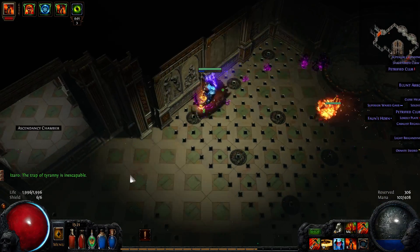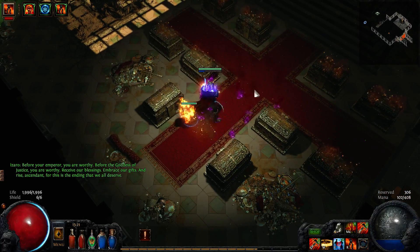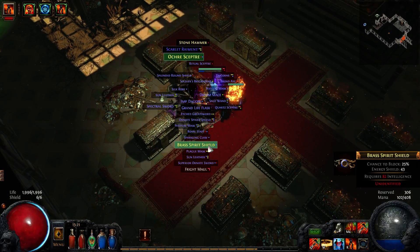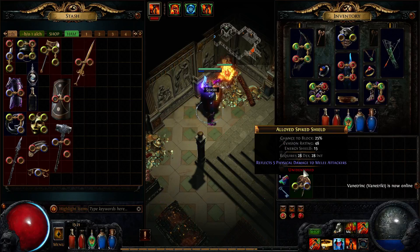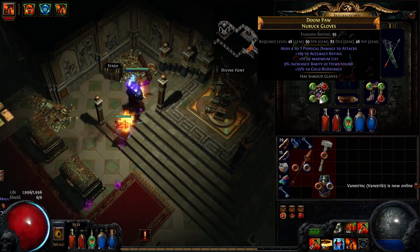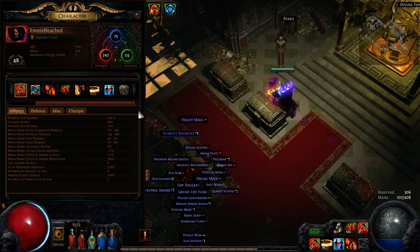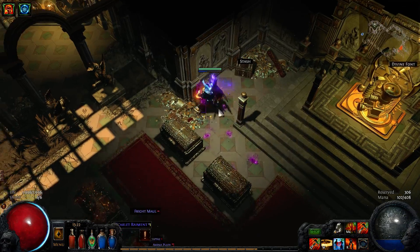Izaro drops a treasure key, and we can use this treasure key to open one of his many chests. I only got one key — I guess you have to let him have all the bonuses in order to get additional keys. He drops some loot — just a bunch of rares, nothing crazy. We go to the Divine Font and get a glove enchantment: Word of Flames on hit, which releases a nova of fire around you damaging nearby enemies. But I don't hit — my totems hit — so that's a pretty useless one.